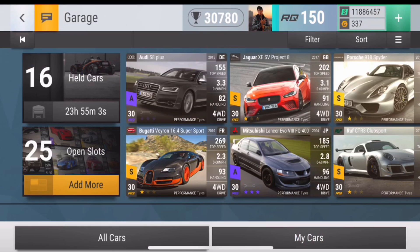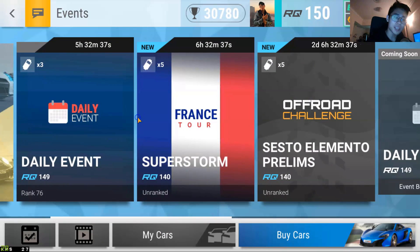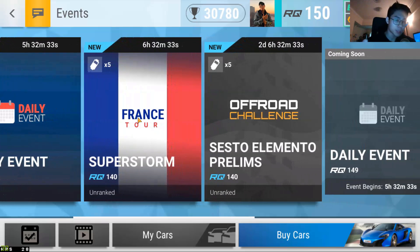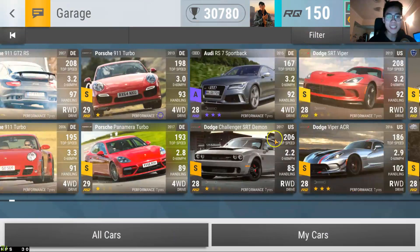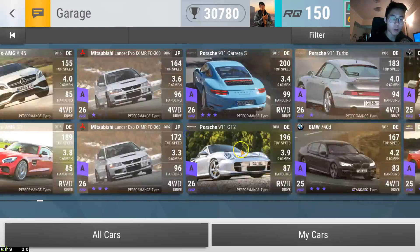Yo guys, what is going on? Blossom is back, and welcome back to another episode of Top Drives Top 10. Before I get into the episode, I just want to say — what did you think about that beginning? I got that car from the qualifiers of the Sesto Elemento. Beautiful name. And as you can see, the prelims is staring me right in the face — not going to join just yet. But as you saw, I got my mother's car.